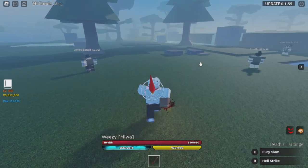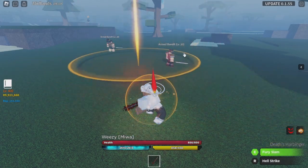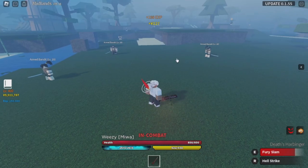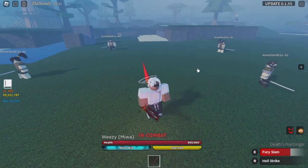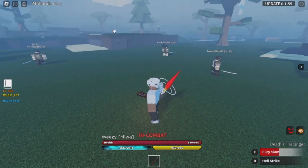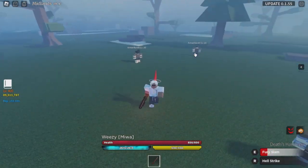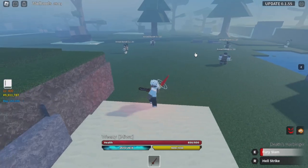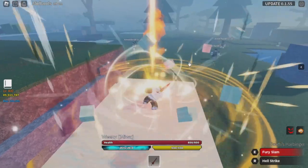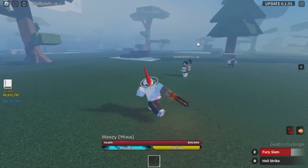I'll show Fury Slam right here against these bandits first. Pretty much how Fury Slam works is you hold E, and then you move your mouse wherever you want to land or slam down on. There is a limited range to it — the max range you can go to is right here. You can move it around, and you can only hold it for so long before it automatically lets go. That is Fury Slam.